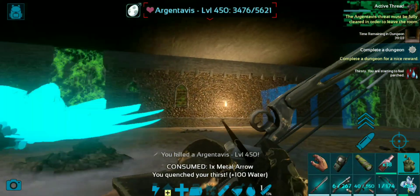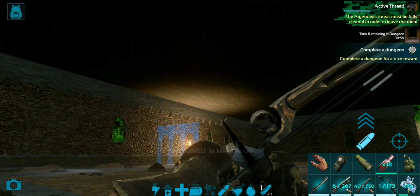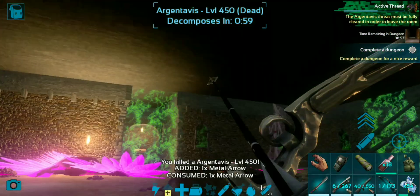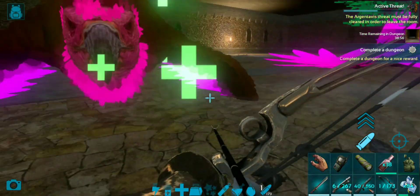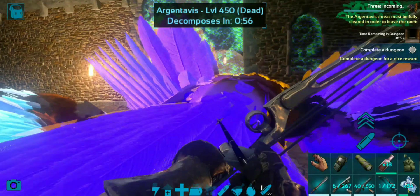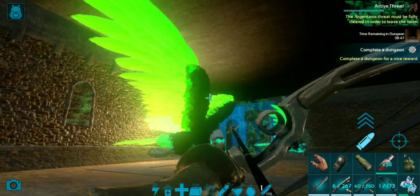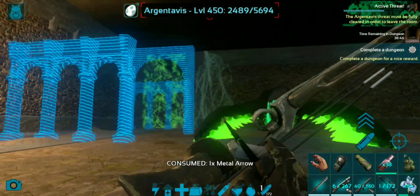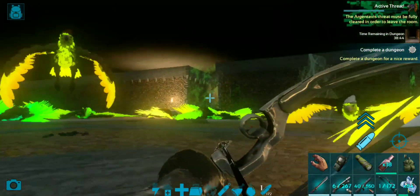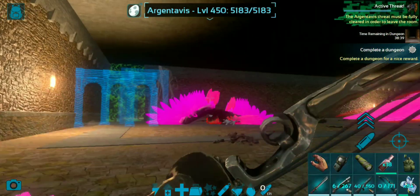It's pretty easy this way because the RG has to turn around while you can just walk right under it. What further helps is that the Argentavis, when they are attacking, come right at you and only after passing you do they start attacking — they are not attacking instantly — which is further help.